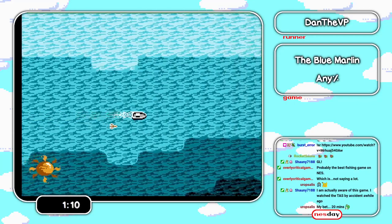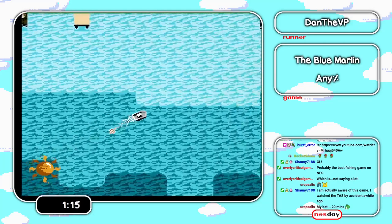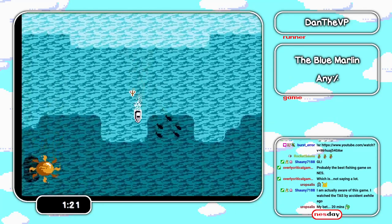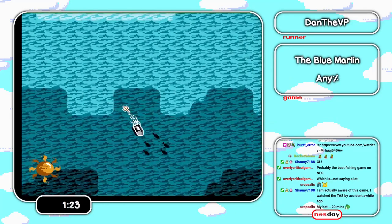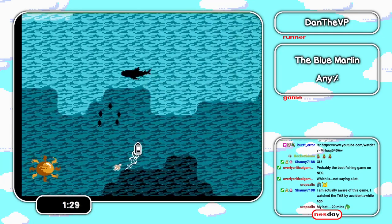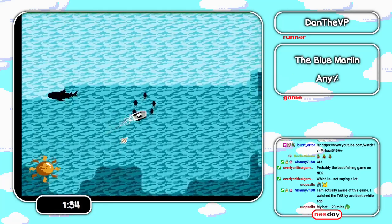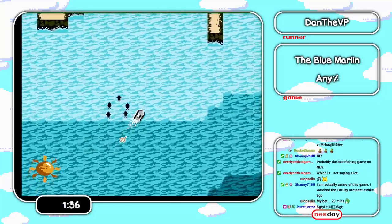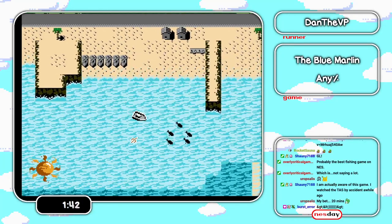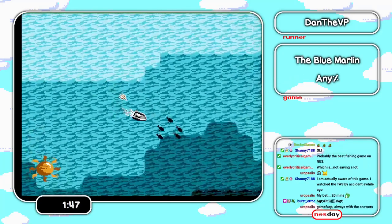With that being said, we play as this little boat dragging our lure, looking for fish to catch some marlin. There are four different tournaments — the game doesn't call them that but we will — in four different locations. We're trying to catch the biggest fish, but it has to be a marlin. Sailfish also count, but marlin are going to spawn most likely behind these schools of fish.